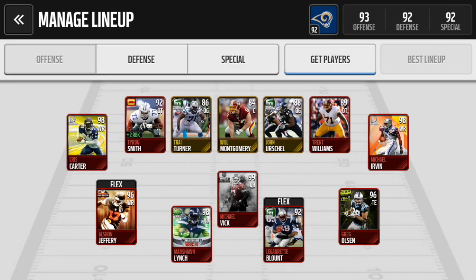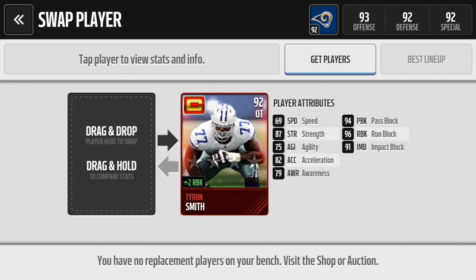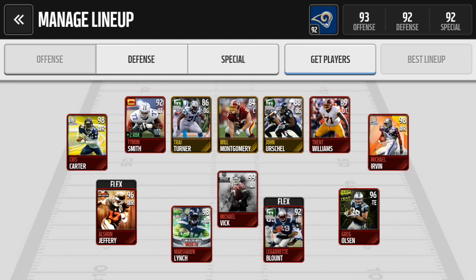I'm going to go to my team and show off my offense. The only change I've made since last update — I now have the captain's card of Tyron Smith, who increases plus-two run block for everybody on the team, which is pretty solid. He's a 92 overall offensive tackle, and seeing as the run block increases for everybody, that's always an upgrade.